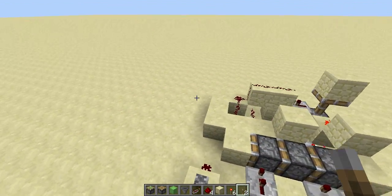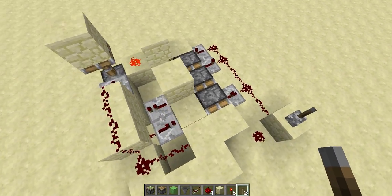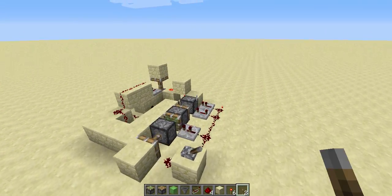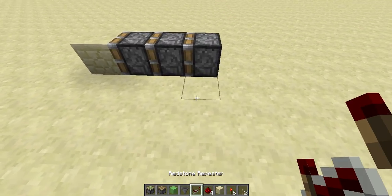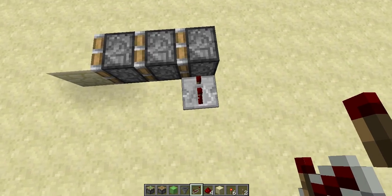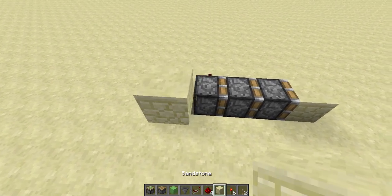I don't know what the actual intended size is for a triple piston extender, but I think it's pretty decent. So I'm going to crack on with the tutorial. First thing you want to do is put down three sticky pistons and a block, then place down a repeater on four ticks, then two ticks, then one tick, and a block. Then a redstone torch here and a block.